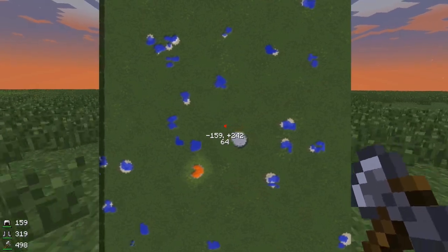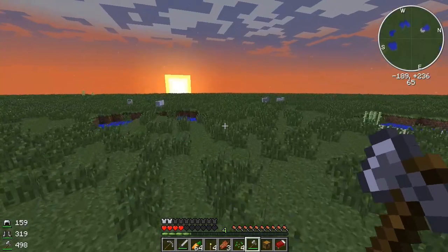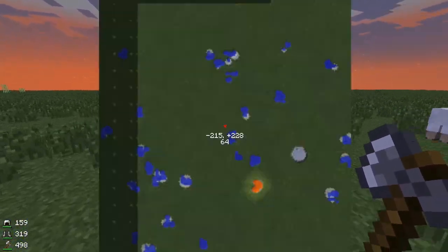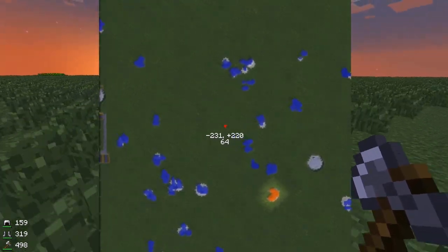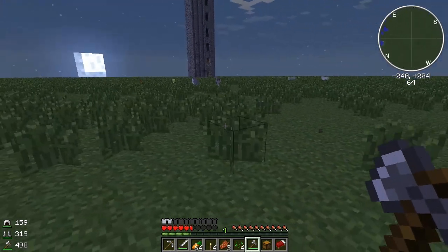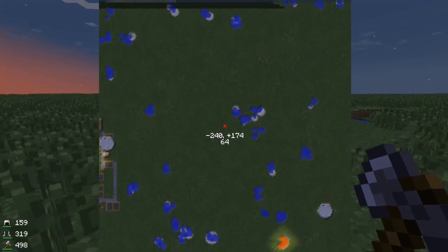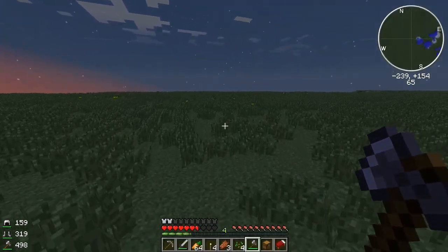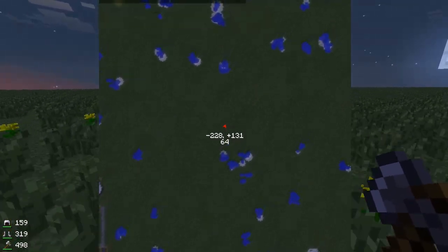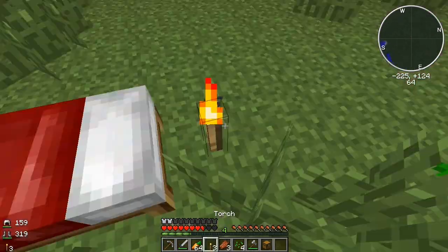I want there to be some skeleton spawns so we can get some bone meal and start making some trees. We do have the Tree Capitator so that should be pretty interesting. I'm thinking like right over here — it spawned right in the middle of the village. Maybe right over here would be perfect because it's in between everything. Okay yeah, right here — this should work. Let's just throw some torches down.